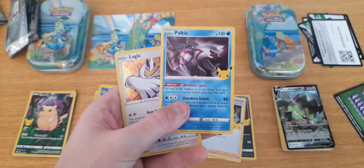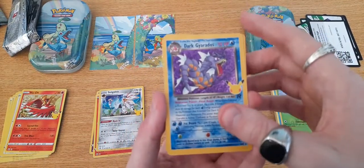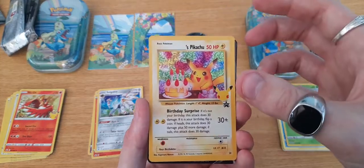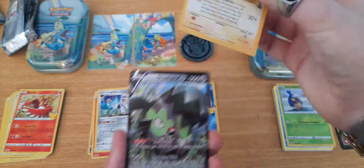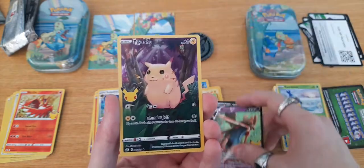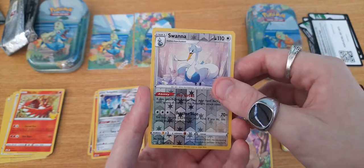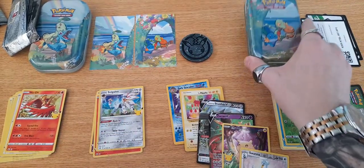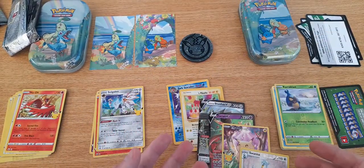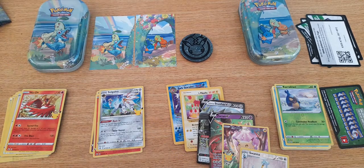Quick recap - we got a classic reprint Dark Gyarados, super hyped about that one. Birthday Pikachu again - what a duplicate to pull, very good card. Stunkfist V from the Dance of Blaze is always a bonus. Xerneas V, the half-art Pikachu, and the reverse rare Swanna. So that's a classic reprint per tin and a V per tin - two classic reprints and two V's total. I'll open the other two tins tomorrow, hope you guys enjoyed!